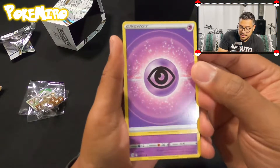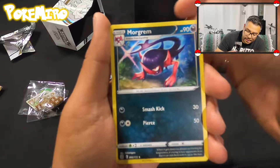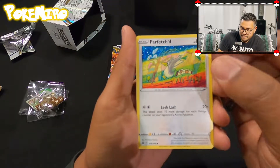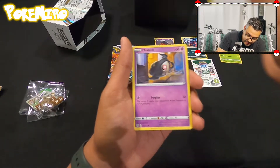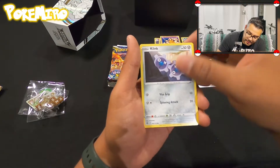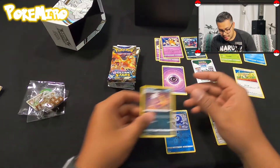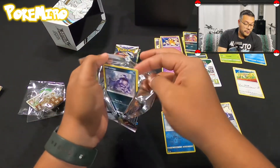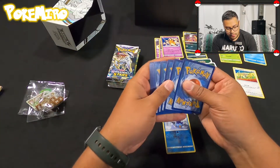First pack: the energies look cool, not gonna lie. We hit Claydol in the fire slot. We've got Morgrem, Tropius, Farfetch'd with that cool art — hope the camera's focusing, but that art's awesome. We got a Duskull, Appletun, Dedenne, Clinkz, reverse holo Piplup, and a light Applin. That's our first pack. It's cool — I'm just more excited that we got stuff before release date.